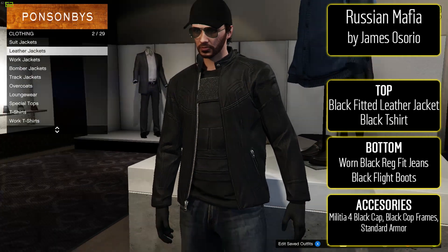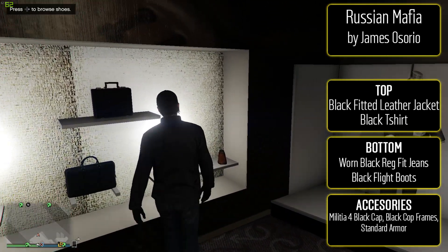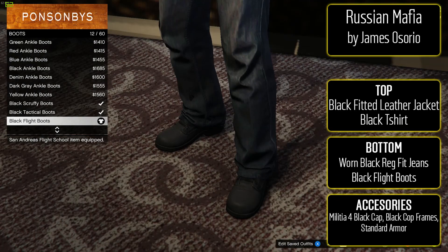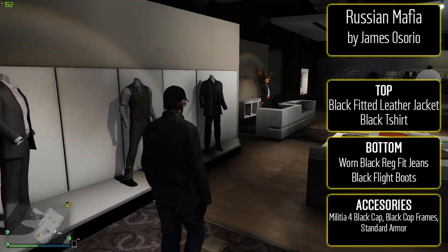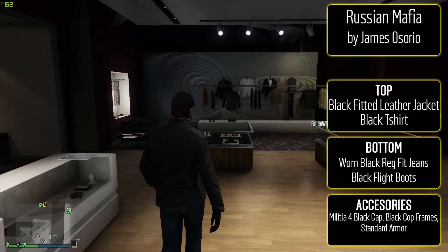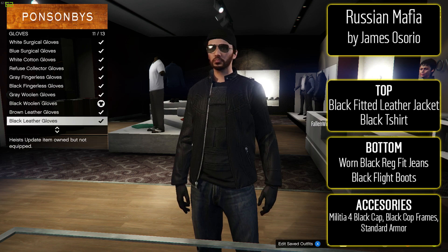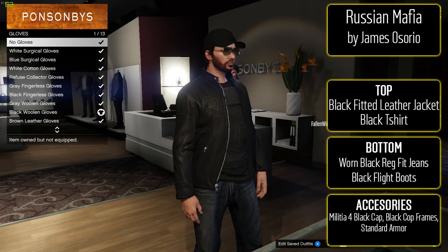Starting us off with the first outfit — I do have two bodyguard glitched outfits because they look really awesome, and Rockstar still hasn't patched the bodyguard glitch so maybe they'll let us keep it. The first one is from James and it's called the Russian Mafia. This one's pretty damn awesome and pretty simple too.